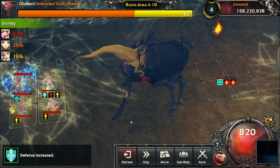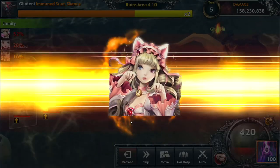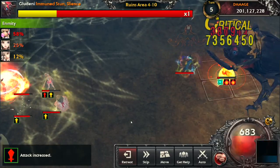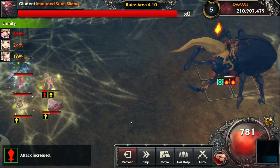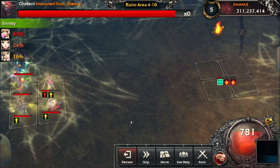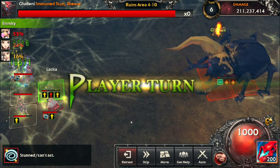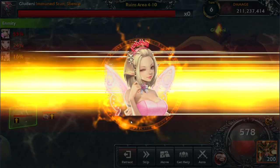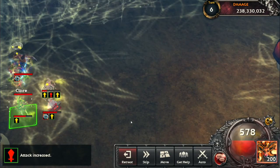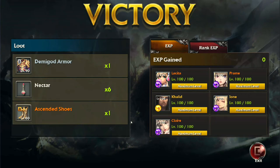Hopefully we can survive. It depends on how much damage Lysita does. My Ione didn't heal this turn, which is strange. I've noticed that bosses sometimes don't deal as much damage as expected on later turns — that was around turn 5 or 6, and a single-target hitter would probably finish them. And there we go — cleared.